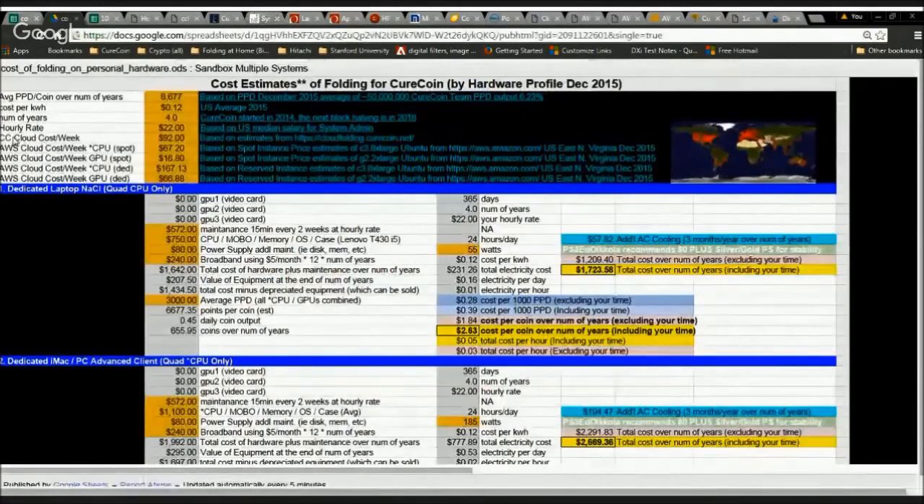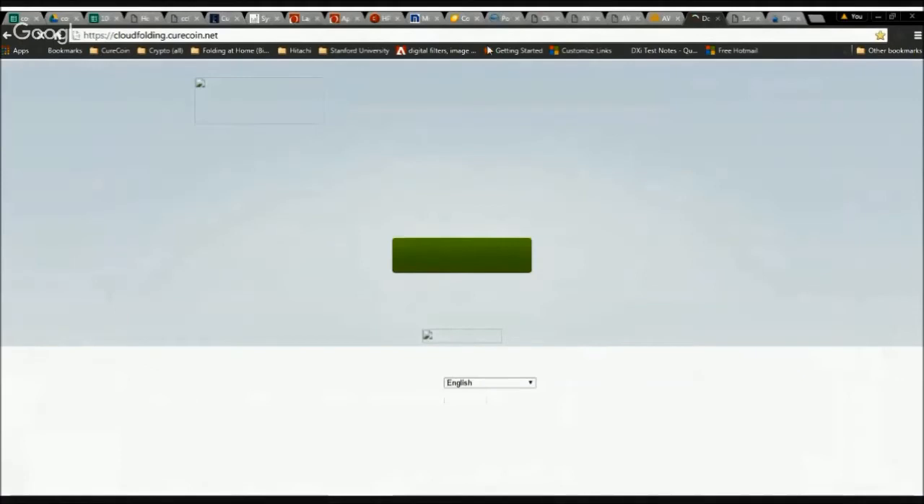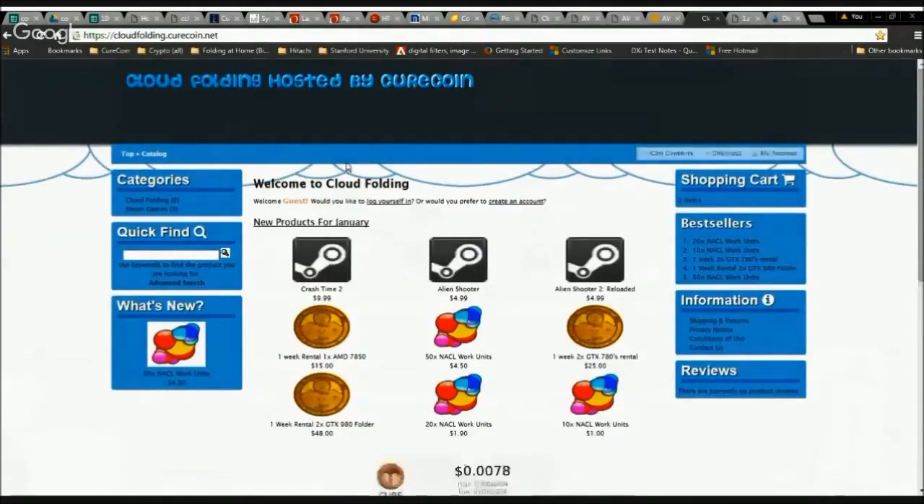For CureCoin cloud costs per week: if you were to commission a high-end cloud with four Nvidia GTX 980s, it would cost you approximately $92 per week. We'll get into the details of how many coins you can earn based on that. You can check cloud.curecoin.net for prices and availability of the equipment.